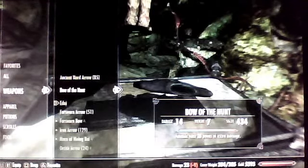Let's have a look at the Bow. Here it is — Bow of the Hunt. Does 14 damage, weighs 7, has a value of 435 gold. Animals take 20 points of damage. It looks like a hunting bow, as you can see.